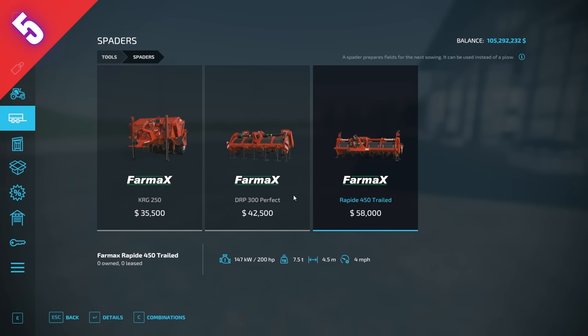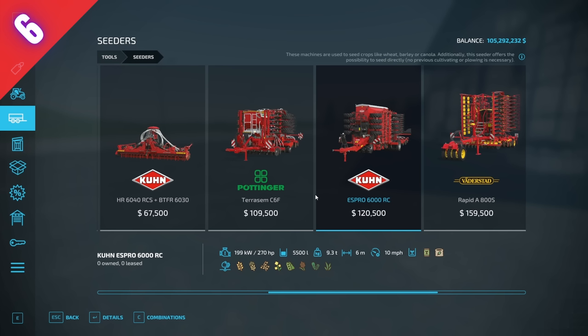Number six — I went back and forth on this one. It's the Kuhn Espresso 6000 RC. The reason I think it's not super useful is it costs about eleven thousand dollars more than a comparable seeder, requires more horsepower, and has the same working width while weighing a little bit more. To be fair, it does go one mile per hour faster and holds 1,500 liters more of seed or fertilizer. Both seeders direct drill and seed and fertilize. They're basically the same seeder except this one is a touch faster, holds a bit more, and costs more. Not very useful, but I'll let you decide.